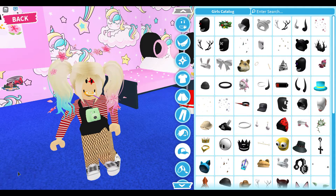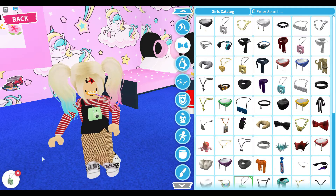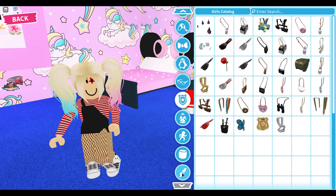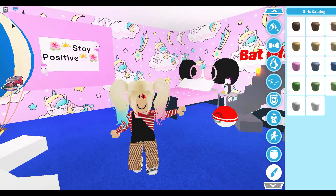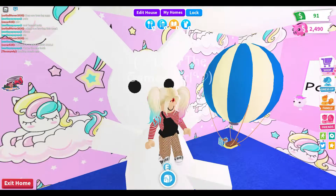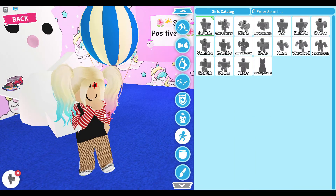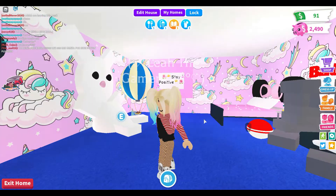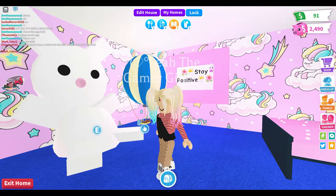Go to Hats and delete everything — she doesn't really wear anything for hats. For skin color, use the pale one since she's a bit pale. For animations, you can go for Stylish or Bubbly — it's up to you, whichever animation you want.